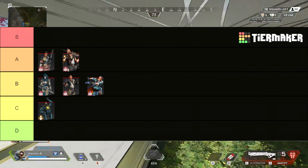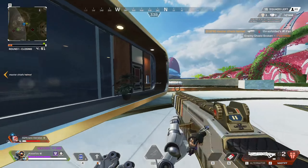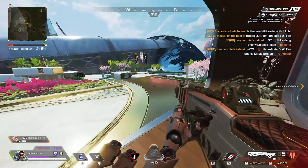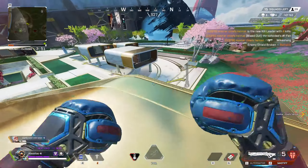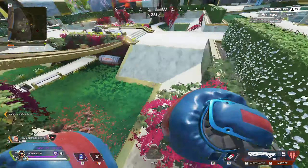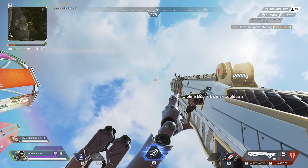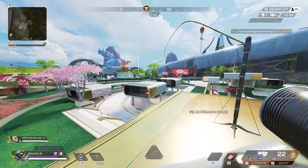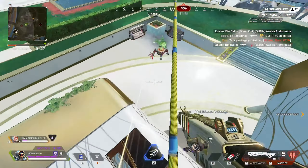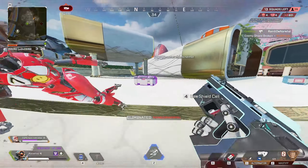Moving on to the skirmisher category, starting with Pathfinder, who I am giving C tier for his ultimate. The way I view the game is that ultimates that give you value mid-fight are the best in the game currently. The only reason Pathfinder's ultimate would give you mid-fight value would be to get your whole team up to a height, but Horizon just does that better. His ziplines also fall off late-game to the point where there's no point using a zipline once you make it that far. I'm not giving him D tier because the ziplines still have value early game for fast rotates, but outside of that they fall off too quickly and it's not that hard to kill someone taking a zipline.